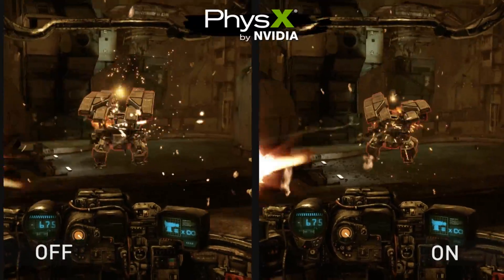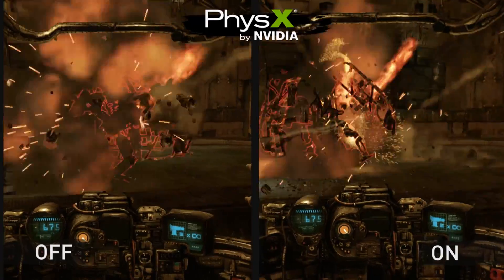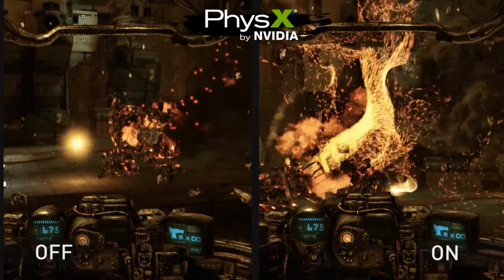Now for one of my favorite effects. When you destroy a mech, it emits a huge burst of orange embers using Apex Turbulence from the wreckage.